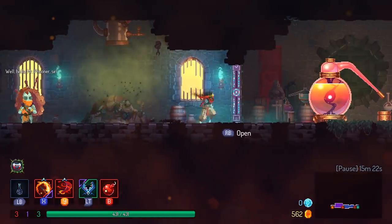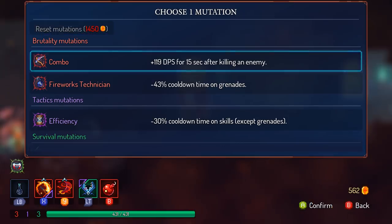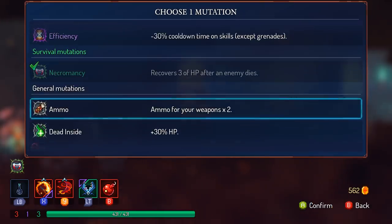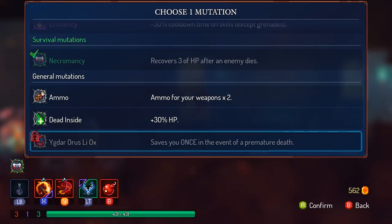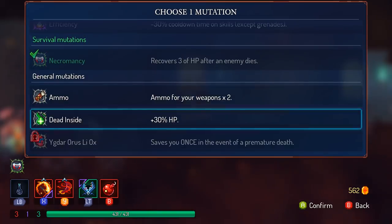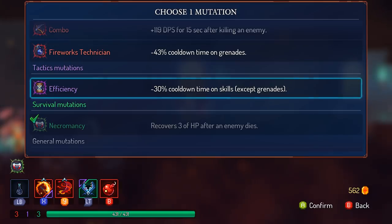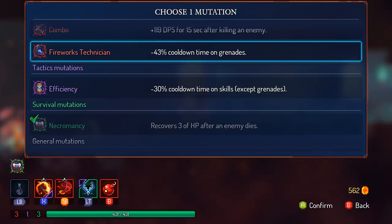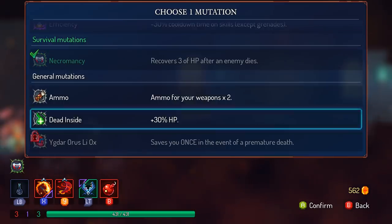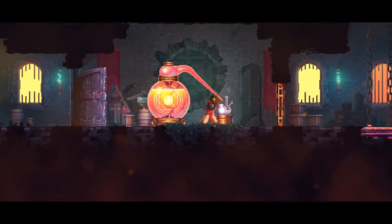I'd almost reforged the firebrands. Let's upgrade the firebrands since I'm using them a bunch. That's worthwhile. I do like the reforge system. Mutations available - efficiency or fireworks technician, both are pretty good. Just get the 30% extra HP, or let's go for the 38% HP. I'm not as durable as I'd like to be - I'm never as durable as I'd like to be.